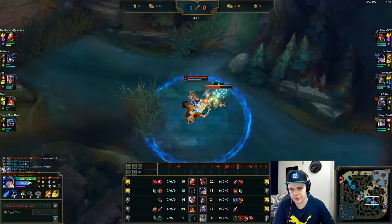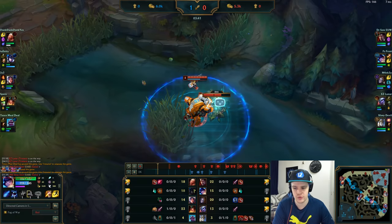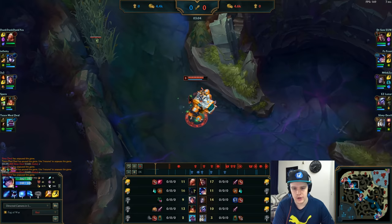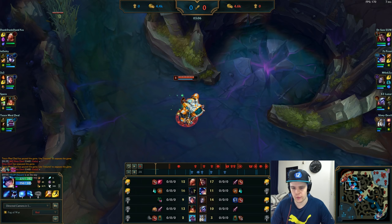My preferred clear on Nunu is going Raptors into looking for an early top lane gank. The issue this game is the top laner is a Vladimir, which makes the gank more difficult. So I just wait, get the Scuttle Crab, then run with the Snowball through mid lane and get the other Scuttle Crab. It's very hard for the enemy to out-smite you or steal Scuttle if you use your smite properly.